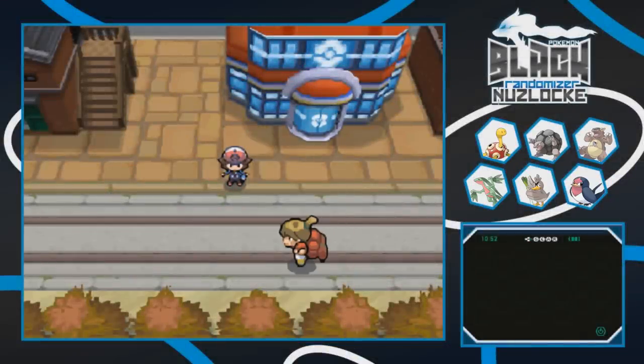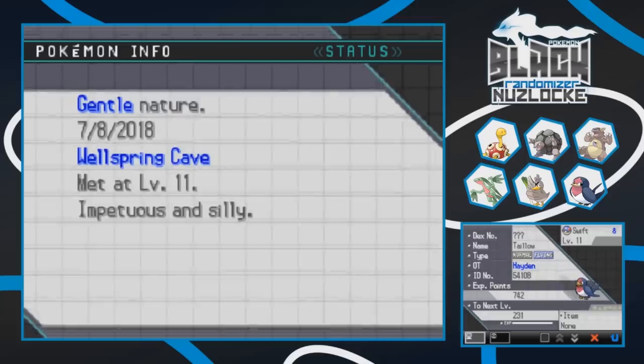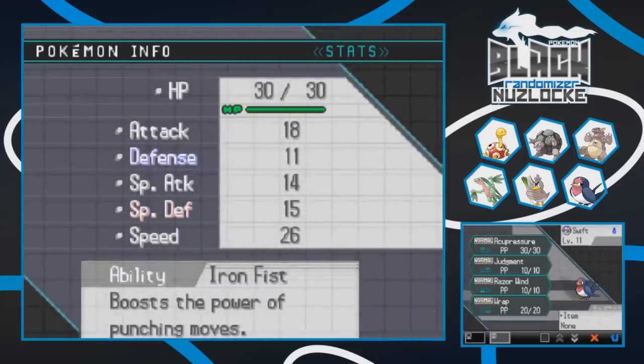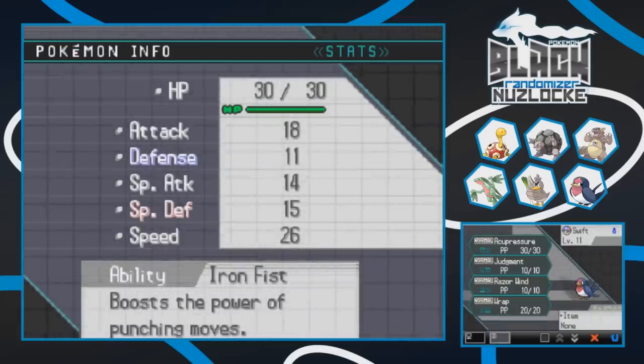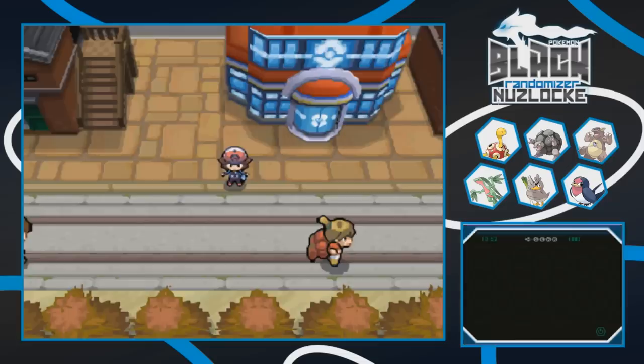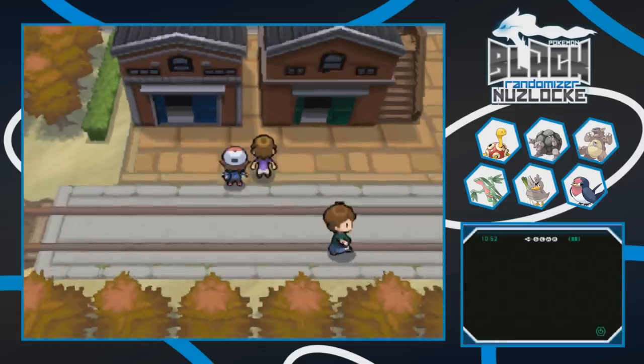We just arrived in Nacrene City. It's a beautiful day and we're gonna just take a look around. I did put our new buddy Taloswift in front just because we do need to get some levels eventually when we come across some trainers. So we got our Iron Fist Judgment Taloswift, and that is pretty damn awesome. Whenever we run into some trainers we'll get that going, but first let's see what's going on in this city.